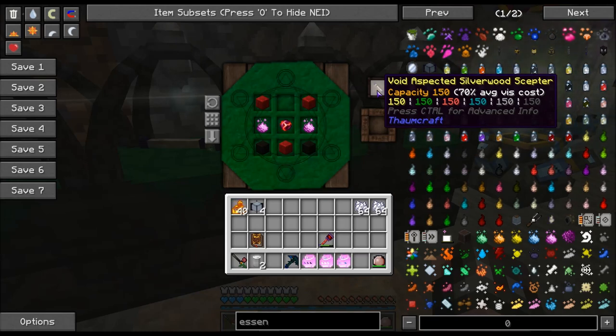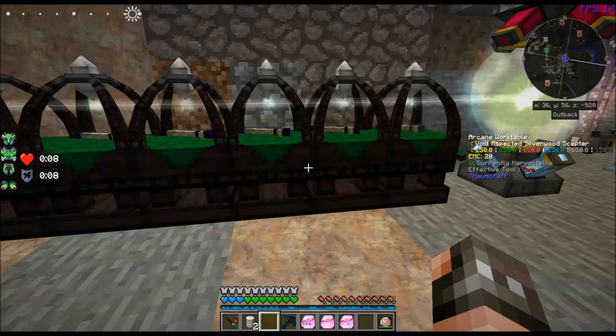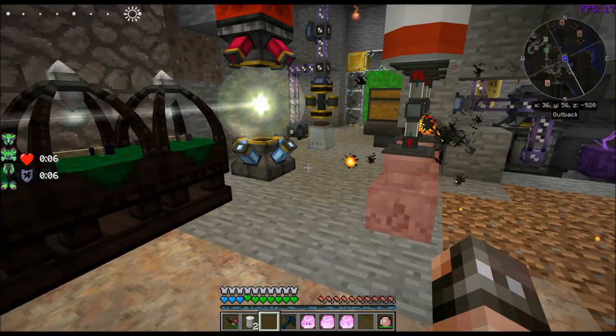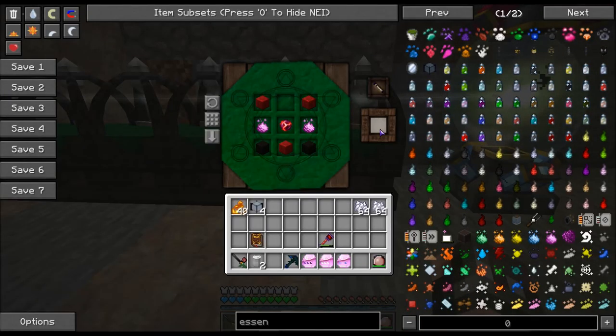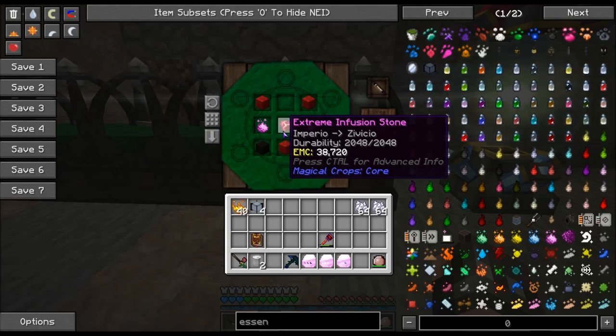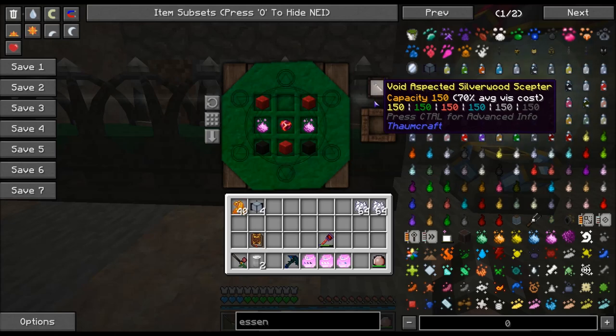It says 70% average viscosity. So with this, if I swap my armor out for the Thaumium robes, it will allow me — instead of it taking 250 vis to create one of these Master Infusion stones — to only take 150, which is exactly what this holds.